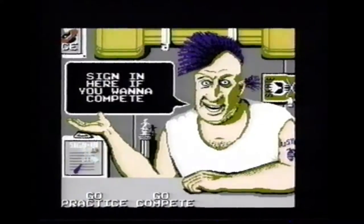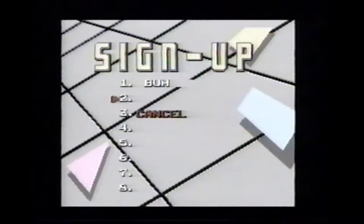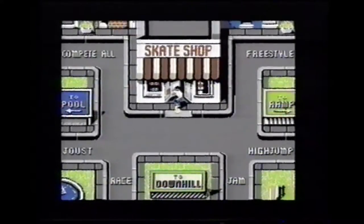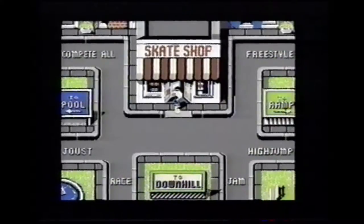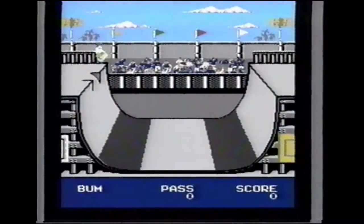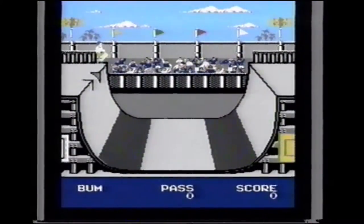If you sign up for competition at Rodney Recluse's skateboard shop, you can decide which event you want to enter. If you choose Compete All, you'll be entered in everything: jam, joust, freestyle competition, high jump, and downhill racing. Let's take a tour of the game and learn a few tricks along the way. Here in the U-Zone competition, each contestant gets five tries from each side. Show off your skills with a variety of different tricks so you can get the 9,000-point bonus.